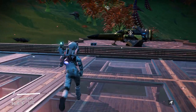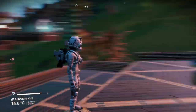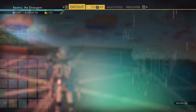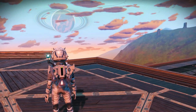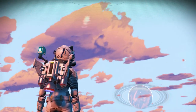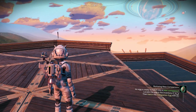So to be able to do this — this is an old save I haven't played in for a while, but just to show you — you're gonna need a bunch of these anomaly detectors. I think you can do it without them, but it will certainly help. The way you get those is you go up into space and you shoot a bunch of asteroids.